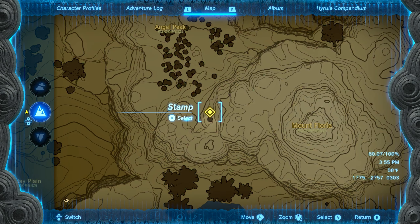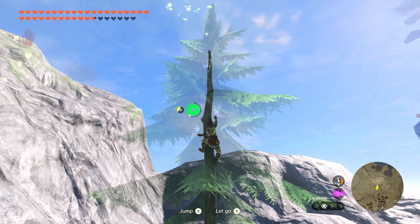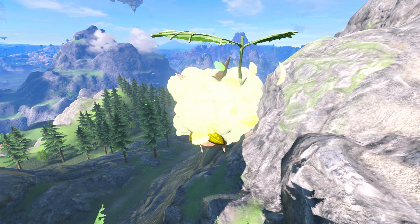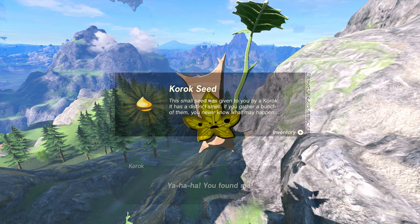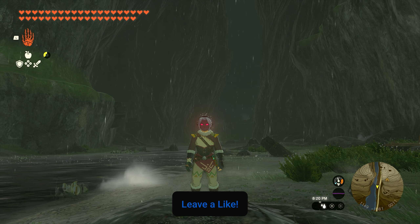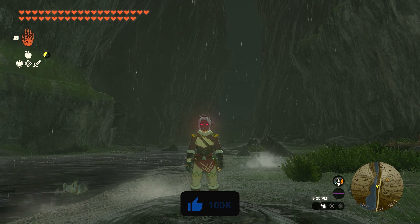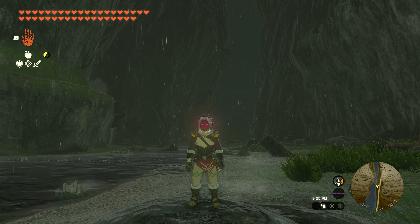Our 22nd and final seed here in West Necluda is going to be just west of Mount Floria. You'll see on your map there's just one little tree by itself — all you need to do is climb to the top of this tree and interact with the little leaves up there, and you'll get seed number 22. That's how to find all 22 Korok seeds here in West Necluda. If you guys have any other questions make sure to leave them down in the comments below and we'll see you guys in the next video.